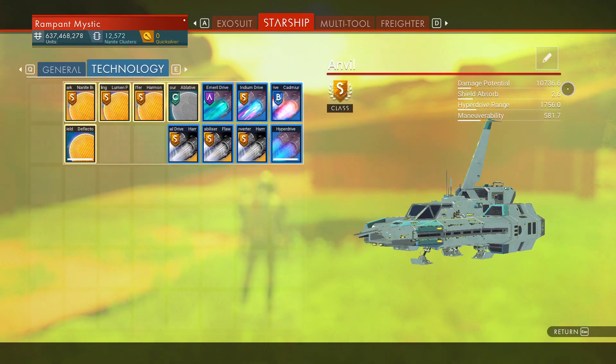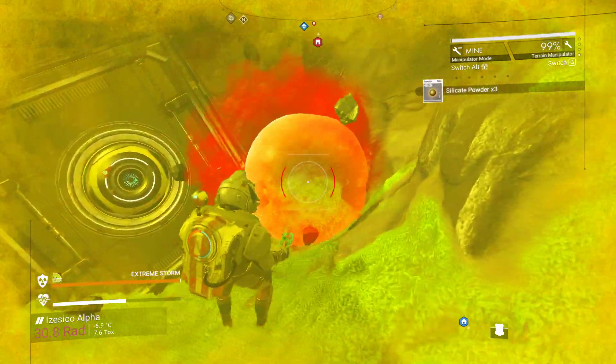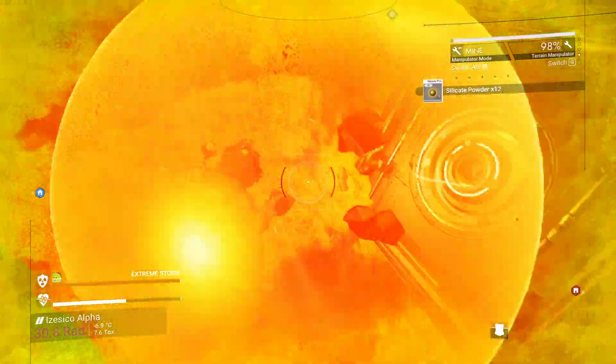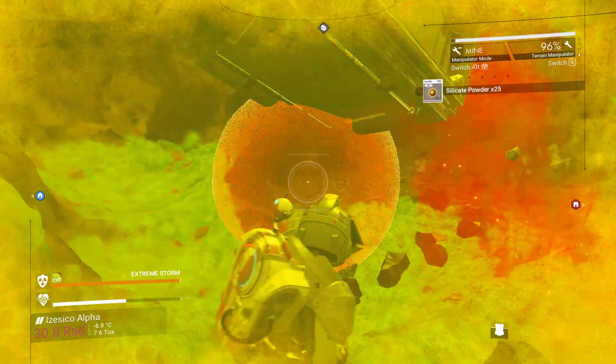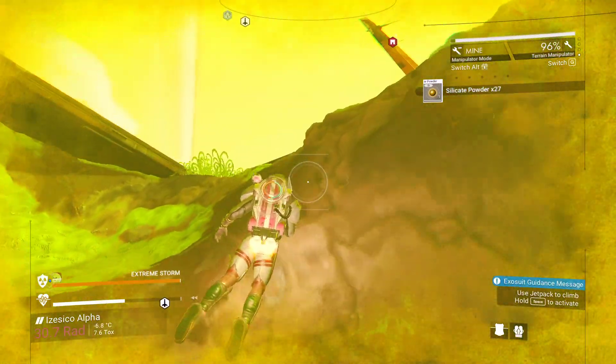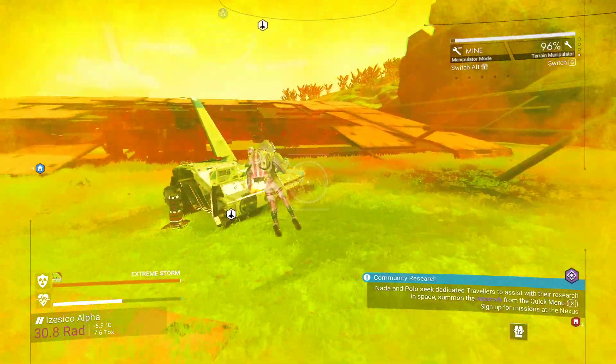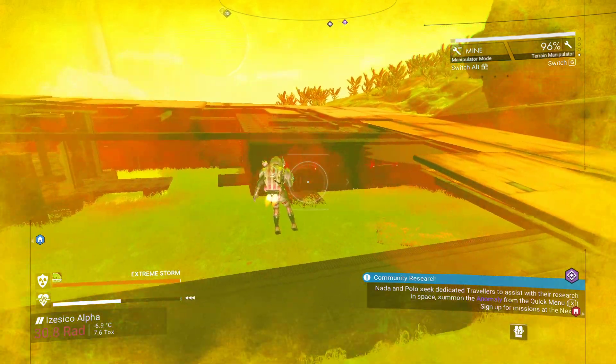And we have 10,000 damage potential. Maneuverability is kind of fine as well. So what we're going to do is — I don't care about anything else, put those things down — we're going to go find some. Okay, I guess there's none here. Maybe in the interior of the freighter. Frigate? Freighter? Yeah, it's a freighter, it's not a frigate. So let's go there.